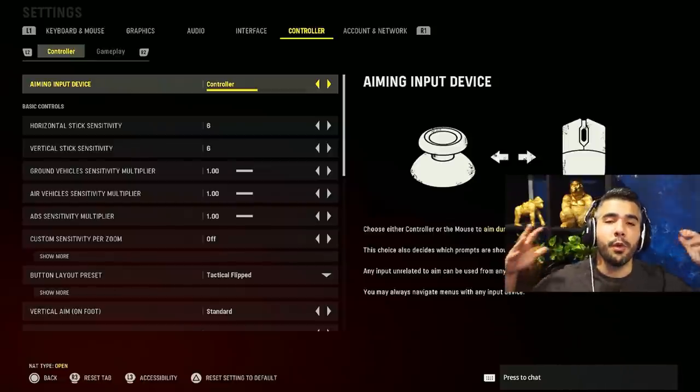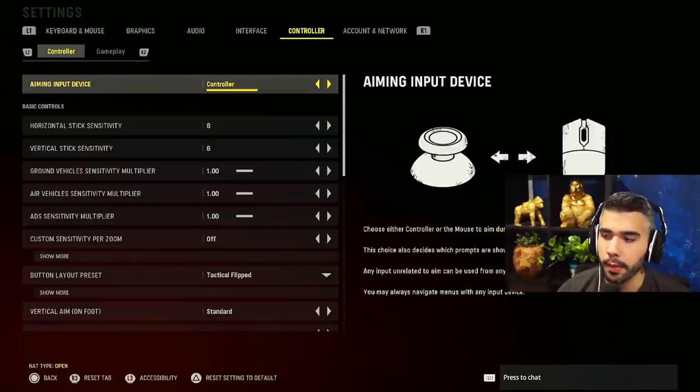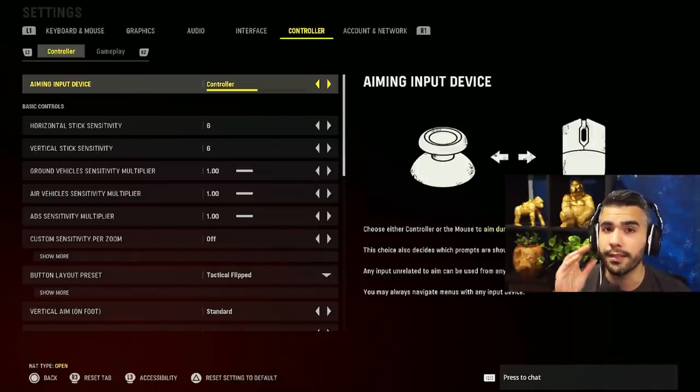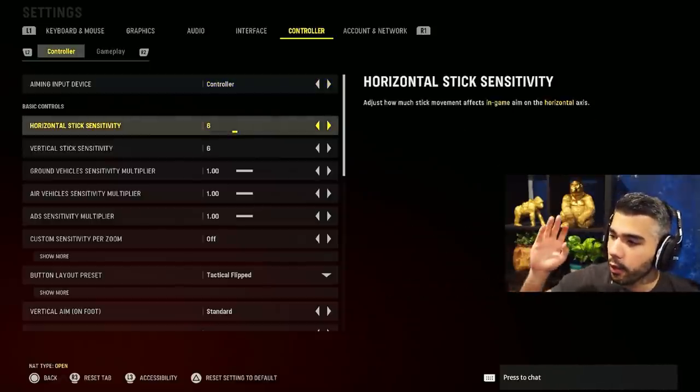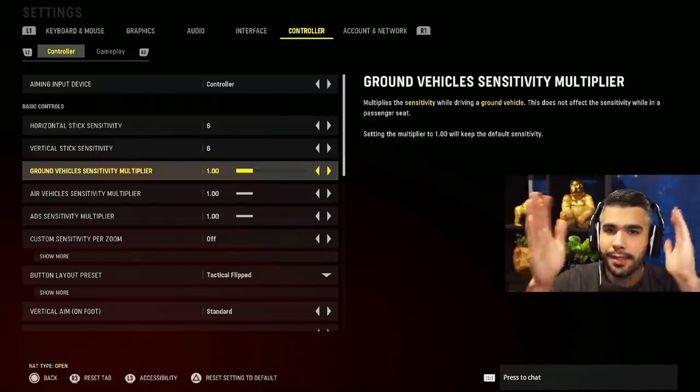For controller settings — I know most of you watching probably use a controller, especially since I'm a pro player who's been competing a long time as a controller player. I'm going to share some of the best settings, and there are very important things in this area. Sensitivity: I always recommend 6/6. Somewhere between 6 to 8 — five is kind of too slow these days.